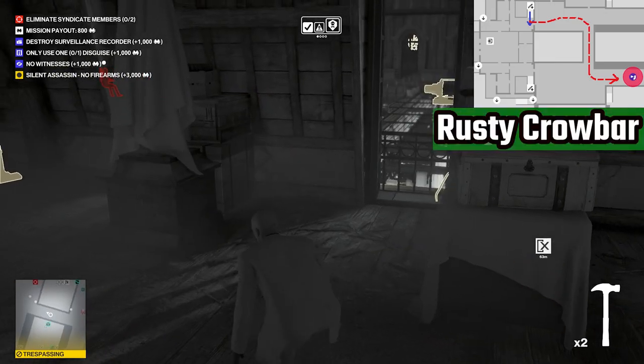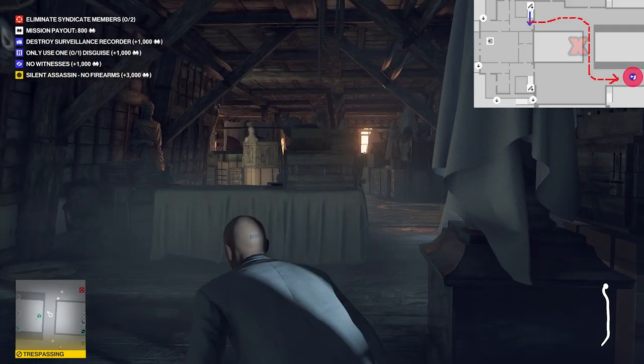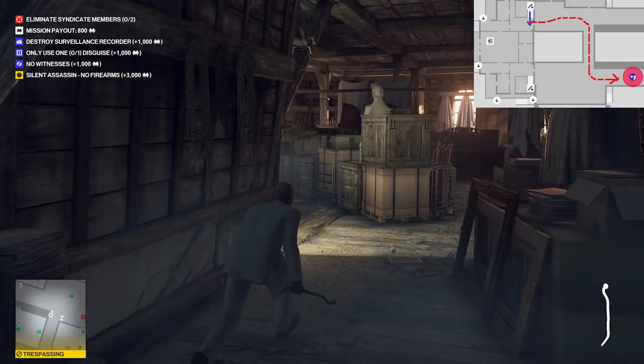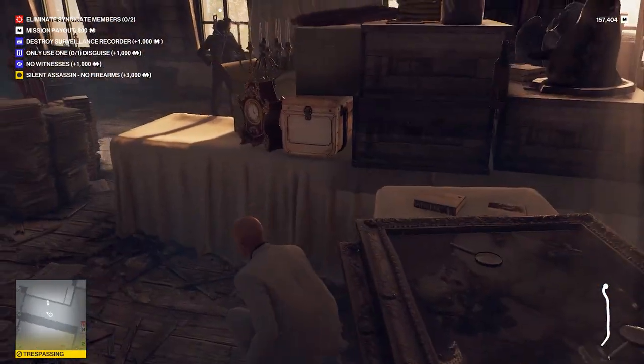Along the way, somewhere in the middle, you're going to see a rusty crowbar — go ahead and grab it. If you want the real crowbar and you didn't start on the barge, unfortunately you'd have to go all the way back to the barge. It may not be necessary because the rusty one may be all you need.